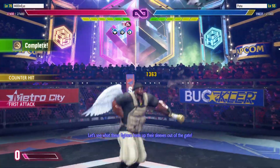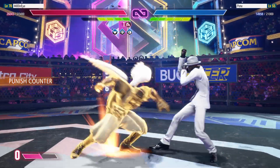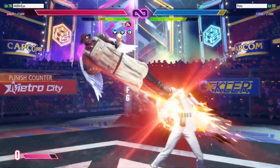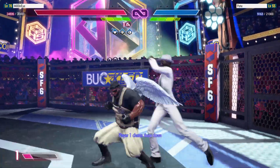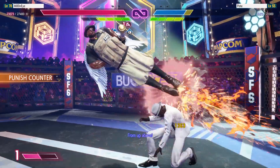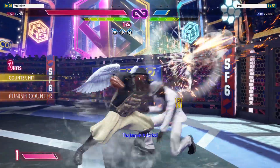Let's see what these fighters have up their sleeves out of the gate. Jump-in finds the mark. Who gets the jump-in? Player one chases them down. From up above — look at the damage they can pump out with the combo. Things are heating up. The jump-in is denied.